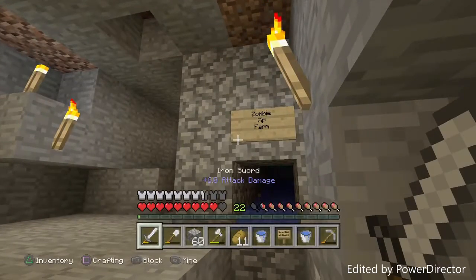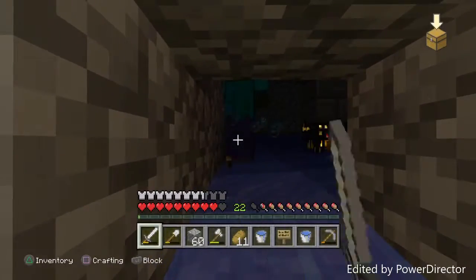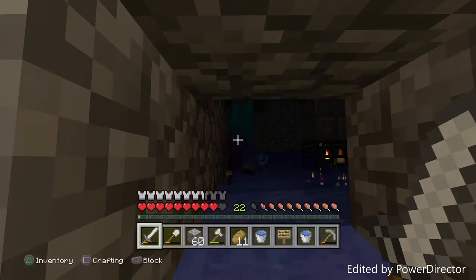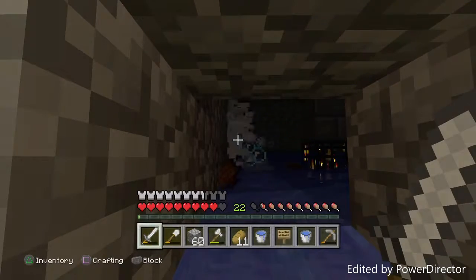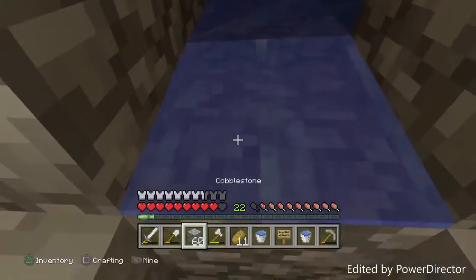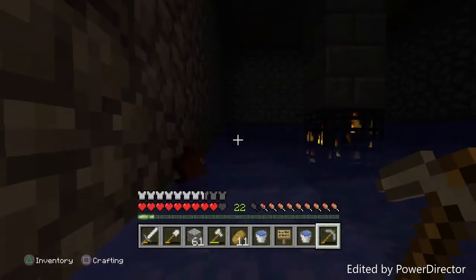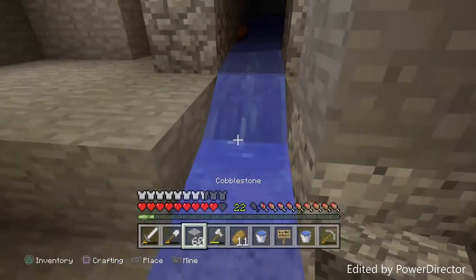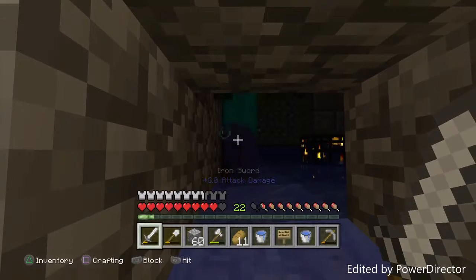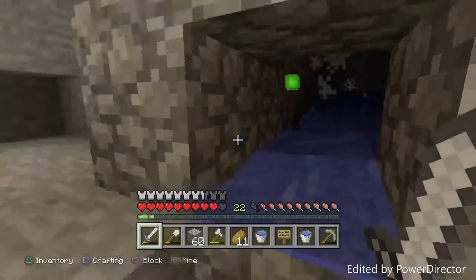This zombie farm is a little bit weird because of the water, but all you have to do is hit it and it'll come forward. In the future we'll make it automatic. If I break this block, oh yeah, it will come forward a little bit. We want it to die right here so it just springs forward — like that.